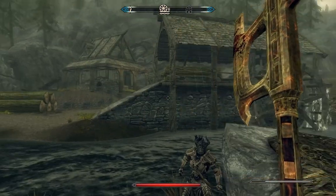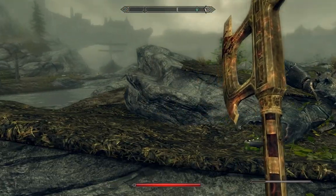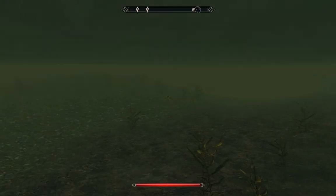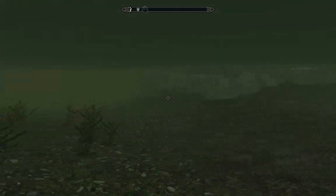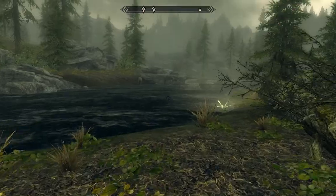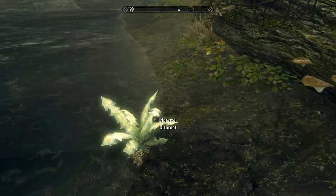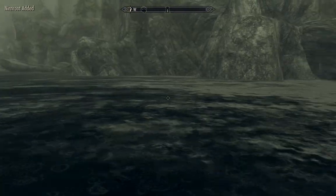Skipped ahead a little bit, moved out to this little island. There are some mud crabs here, but that's not what I'm trying to show you. You come across here, swim through the water, and find some nerd roots — nirnroot — which is nearby, relatively anyways.